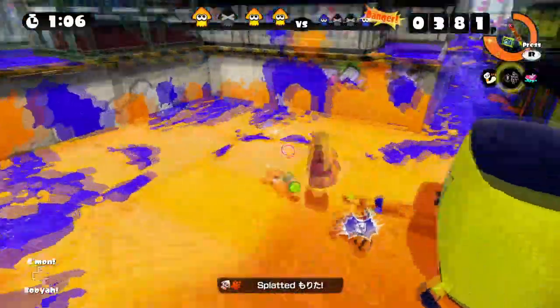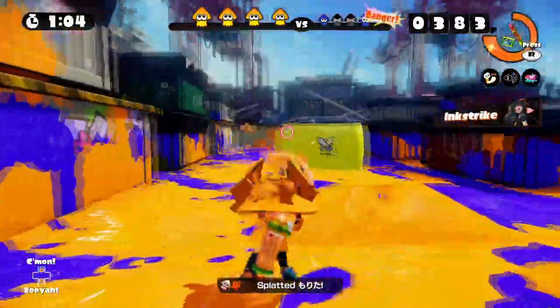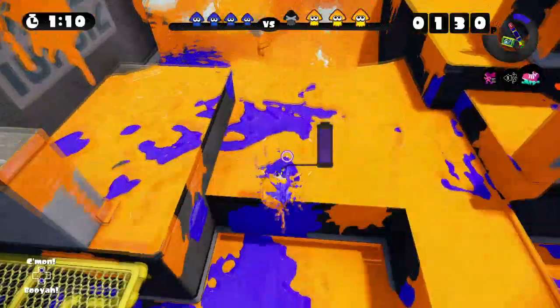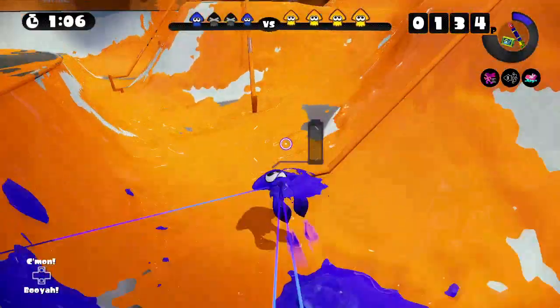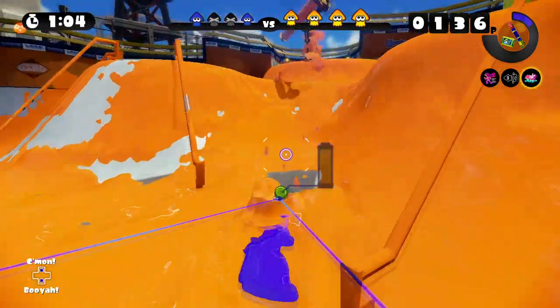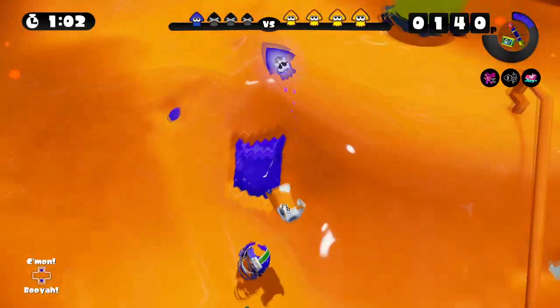So because of this, engaging rollers is best when you are on your own turf. The worst position to be in is when you are on ground completely covered by enemy ink. Maneuvering side to side won't work in these situations and you'll most likely get stuck and splatted.